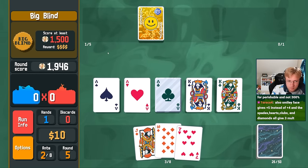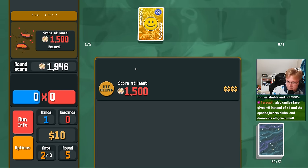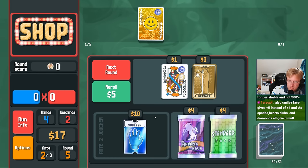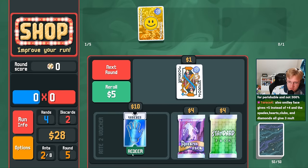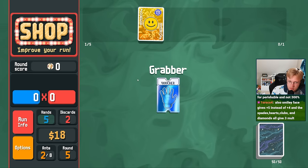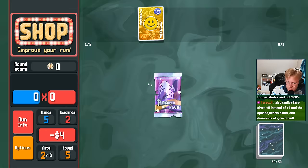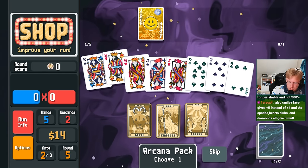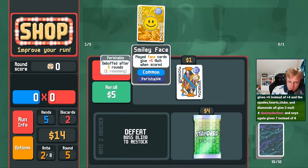Okay, it is. Let's see. Double money. We would like the extra hand size. And I think I'm fine to buy arcana for one less interest. Yeah, we're just going for full house here. I mean, you're about to break, though.